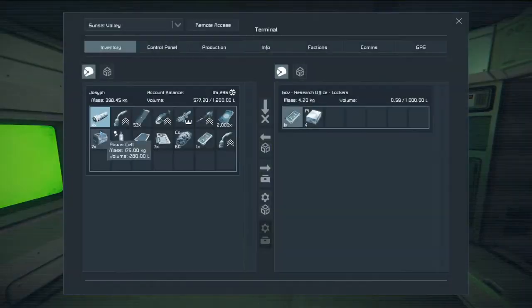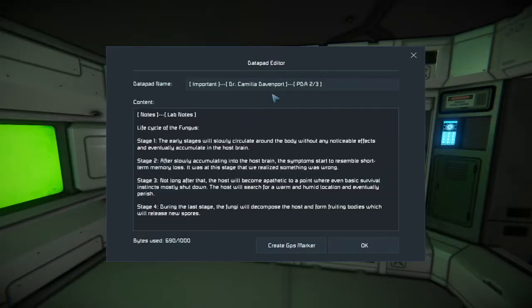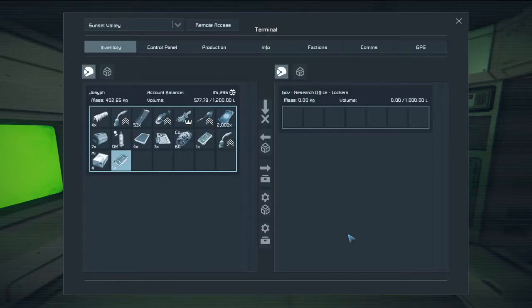There's a level-three welder — very nice. Here's another pad, Camilla Davenport number two, the life cycle of the fungus: Stage one — slowly circulates around the body with no noticeable effects, accumulates in the host brain. Stage two — short-term memory loss, that's when they realized something was wrong. Stage three — the host becomes apathetic, basic survival instincts mostly shut down; the host searches for a warm and humid location and eventually perishes. Stage four — the fungi decompose the host and form fruiting bodies which release new spores. Very interesting.